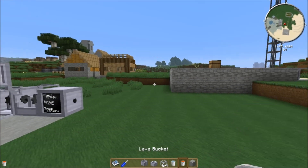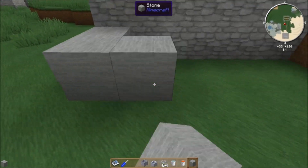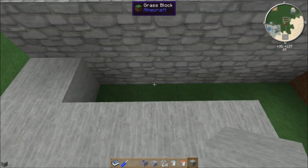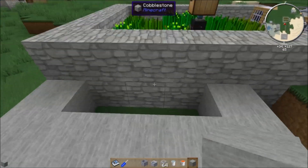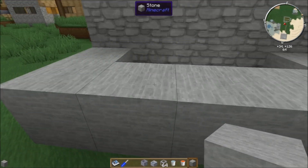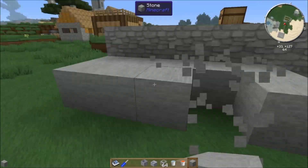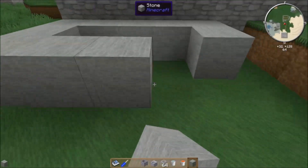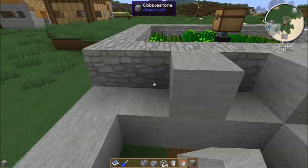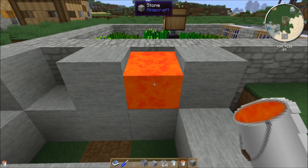Now we need cobblestone. So why not use the opportunity to set up a simple little cobble generator? This is the way I like to do it. And this is an incredibly simple cobble generator that I use.